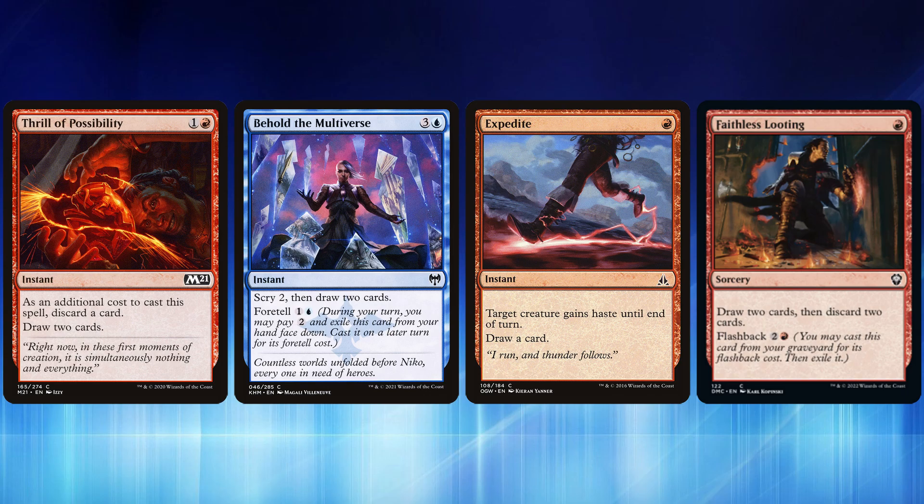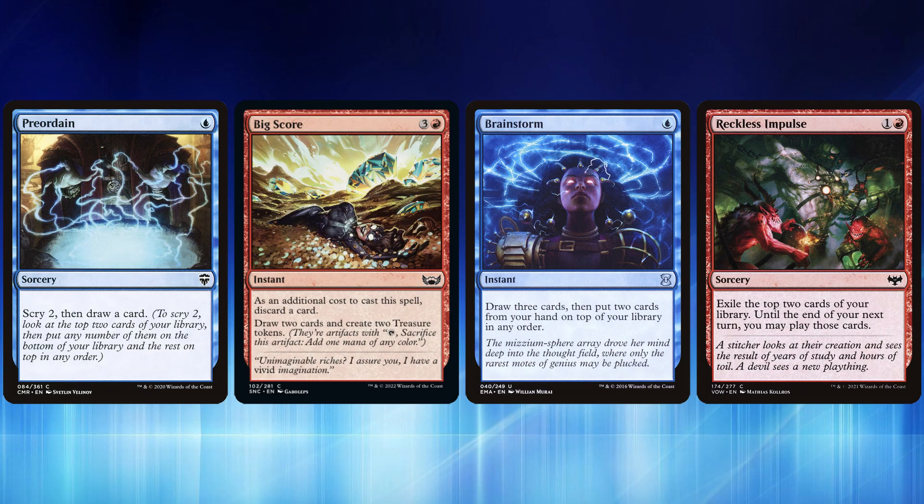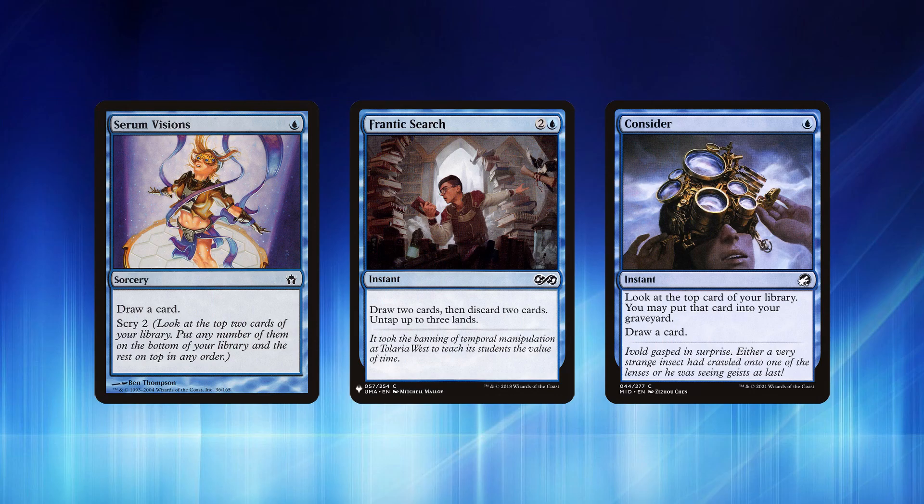Faithless Looting draws 2 and discards 2 with flashback for one red — if you have red, you play this card. Preordain lets you scry 2 and draw. Big Score for three and a red has you discard a card but draw 2 and create 2 Treasures, basically replacing itself. Brainstorm draws 3 cards and puts 2 back in any order for a single blue at instant speed. Reckless Impulse exiles the top 2 cards until your next turn so you can play them. Serum Visions draws a card then scrys 2. Frantic Search draws 2, discards 2, and untaps 3 lands. Consider lets you look at the top card of your library, put it in your graveyard or keep it, then draw a card.